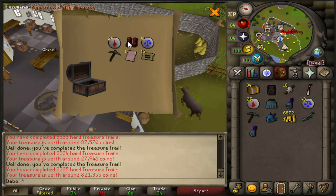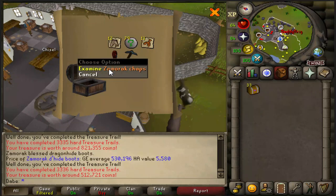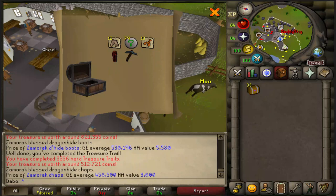Zamorak Dhide Boots as well — these are worth a little more than the other ones, still 500k. These used to be the most expensive ones. I can't get over how cheap these are. Zamorak Dhide Boots into Zamorak Chaps — very nice.